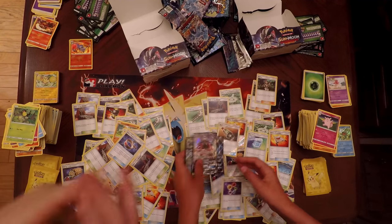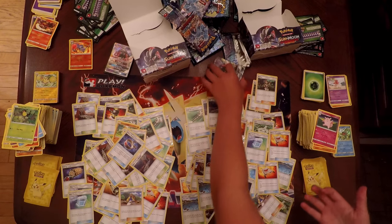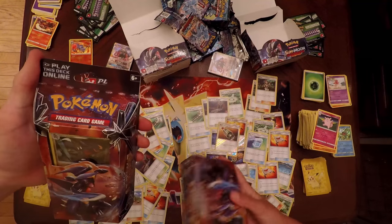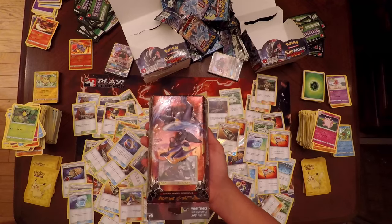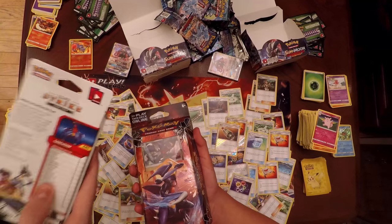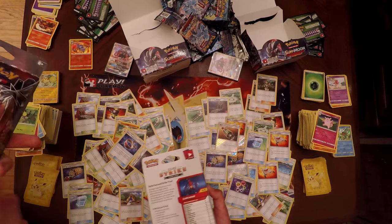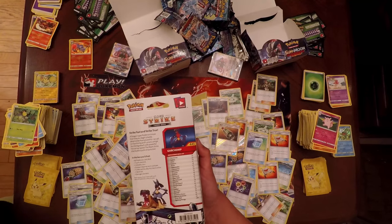We got two Tapu Leles from two boxes — about as good as you can ask for. Since you guys stayed so long watching this, here's a tip you can do at Target: these Trainer decks normally contain two Cynthia cards, and this box only costs thirteen dollars online currently. Cynthia costs about ten dollars individually, so you save seven dollars on Cynthia cards by buying this box — and you get all the rest of the cards too, so it's a great deal.